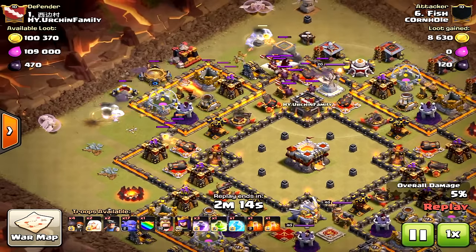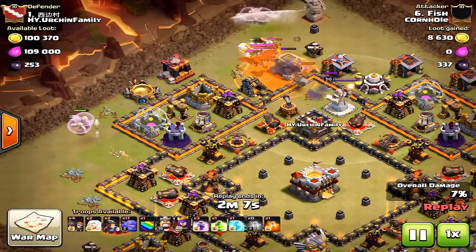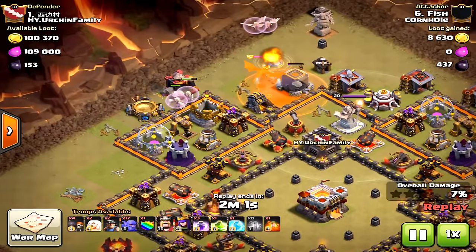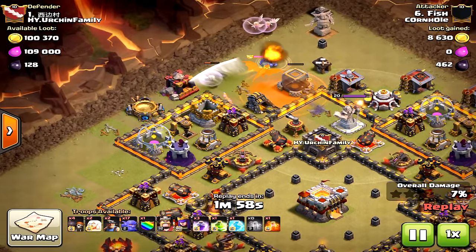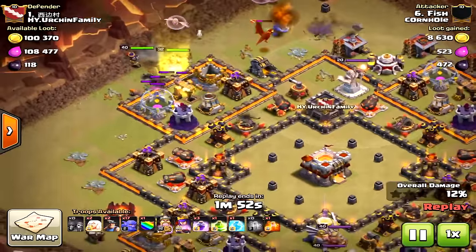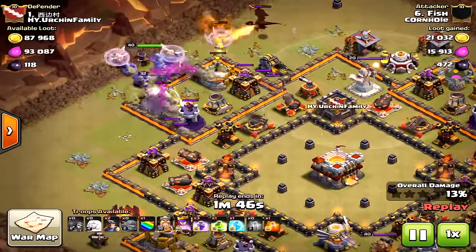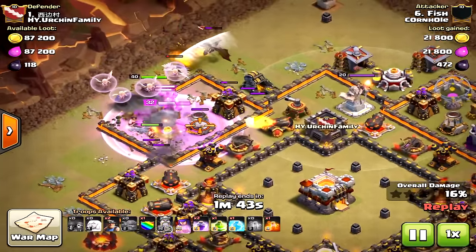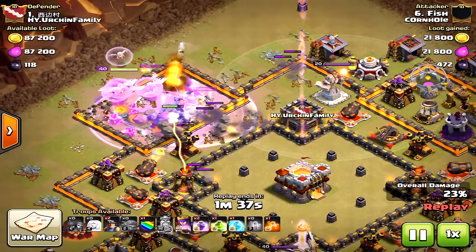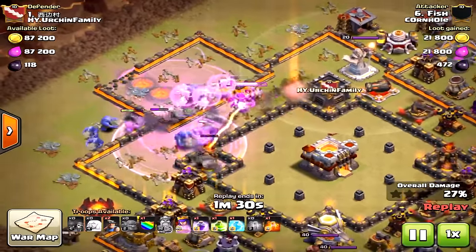This is a brilliant strategy — an amazing attack at Town Hall 10 versus a nearly maxed Town Hall 11. The beginning of the raid was pretty rough: he had the queen and a bowler walk on each side that went nowhere, and the dragon is going to cause serious damage. He drops all the bowlers into the core of the base, but with ring bases — which are very popular against bowler or valkyrie attacks — they circle the base and it's hard to reach the core. Inexperienced attackers might drop the miners too early.